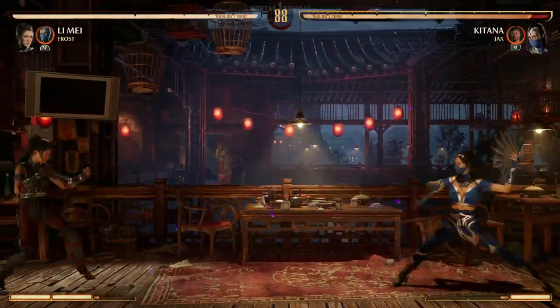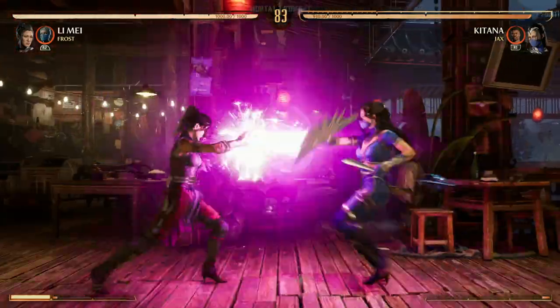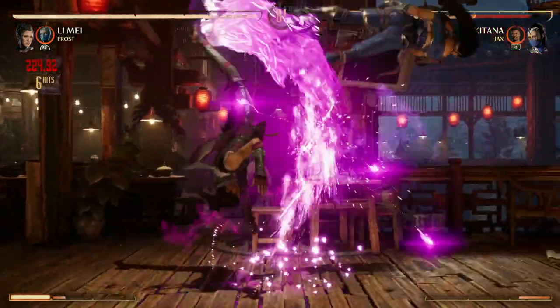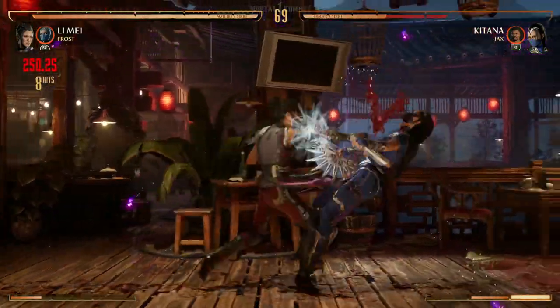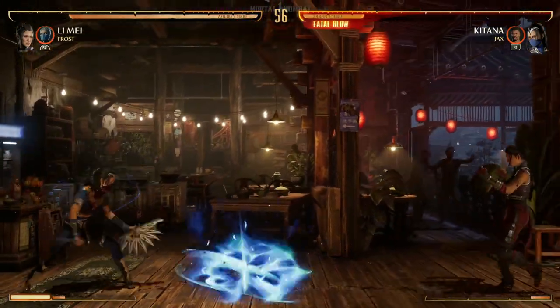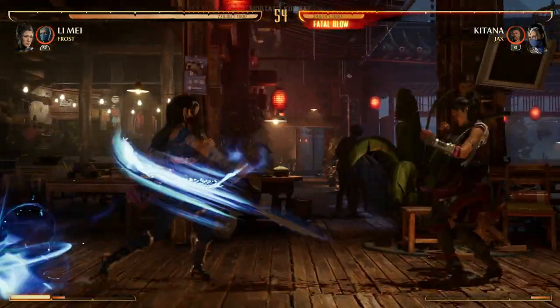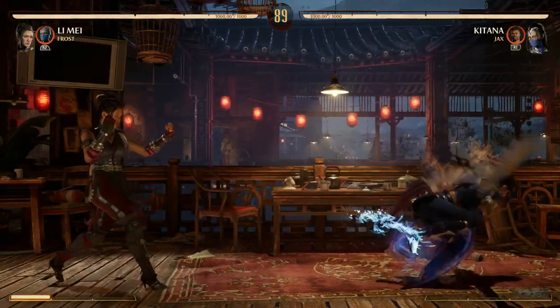She's got a good projectile — her back forward one. The reason why that's notable is because the enhanced version of it is a pop-up or setup starter, and you can also do it in combos. Her other special moves are her down back three, which is actually a good anti-air as well — so if your opponent is going to jump in on you, just use down back three to stop them. Her down back three can also go after her back 3-4 combo.